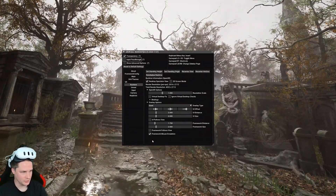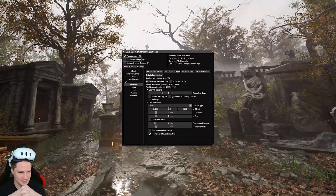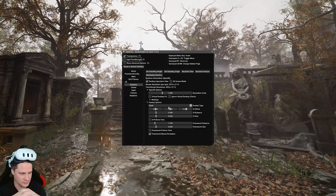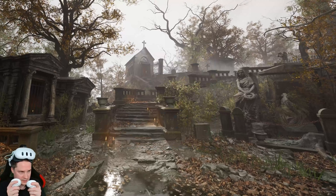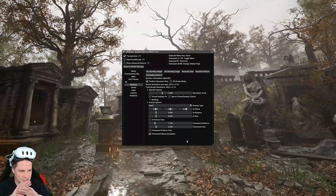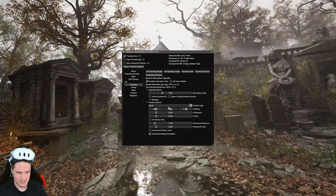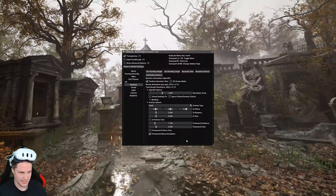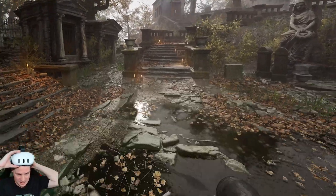Before we start, I just want to tell you that the tutorial on how to inject the Unreal Engine injector into a game or demo — I made a tutorial that you can find in the description. You can open the menu by pressing both thumbsticks. Here I didn't change anything; I just used the standard settings. You don't need to play around with the settings — you can just use the standard settings if you're fine with that. Let's close that and jump in now.